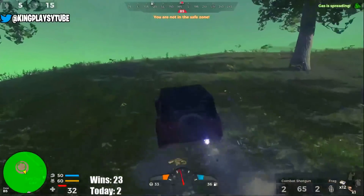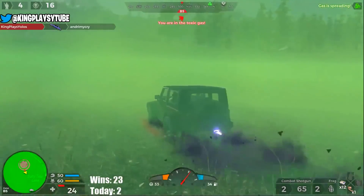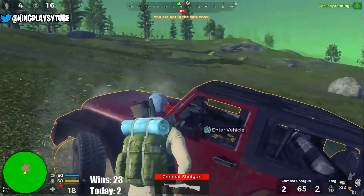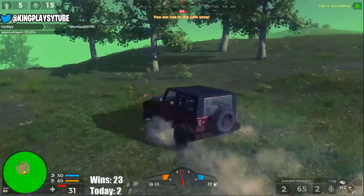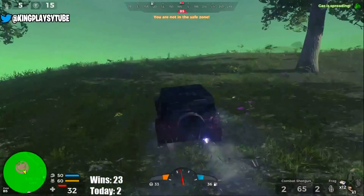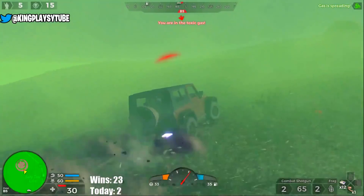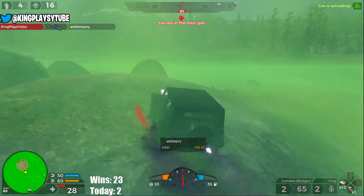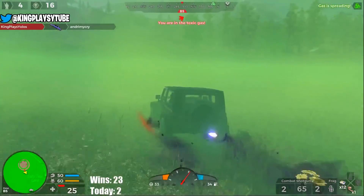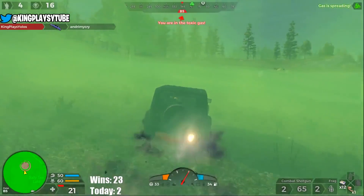Tip number seven: running people over. If someone is standing still, drive straight through them — it'll kill them nine out of ten times. However, if someone is running, you need to drive just in front of them, not directly at them. Due to server desync, the server may be placing them ahead of where you see them. Veterans of the old Z1 map will know this — drive directly in front of running targets to hit them with the car.